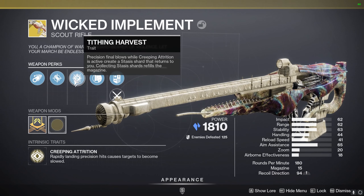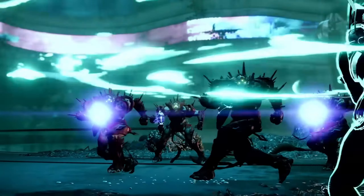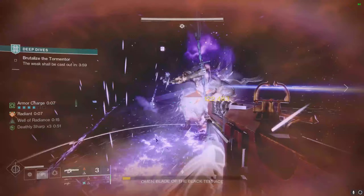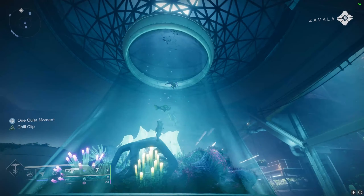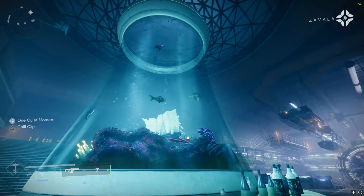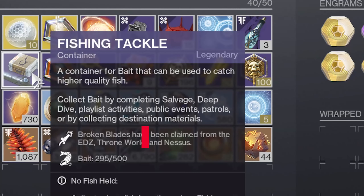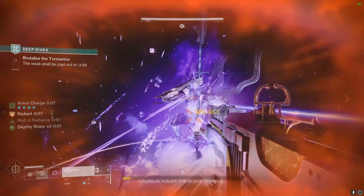Wicked Implement is the final exotic weapon released for Destiny 2's Season of the Deep. You can obtain this exotic scout rifle through a new secret mission. Once you've collected every exotic fish from each corresponding planet — the EDZ, Nessus, or Throne World — you deposit the fish at the Helm to retrieve a couple of swords that open a specific room leading to the exotic encounter. But let's get into the weapon review.